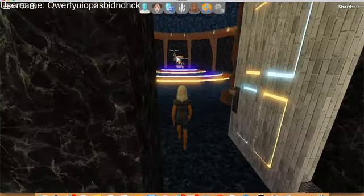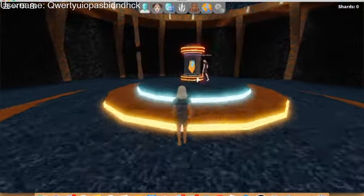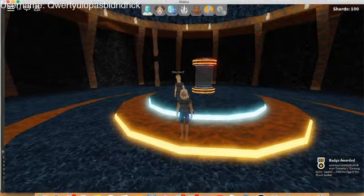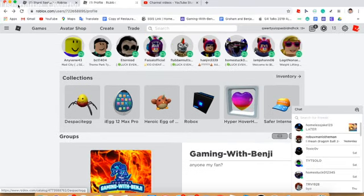You will see that thing that looks like a crystal egg — like in Bubblegum Simulator or something. Now just click it and you've got it.